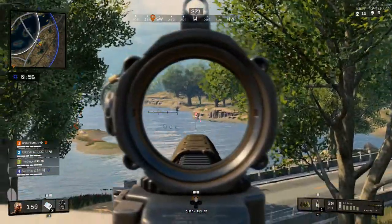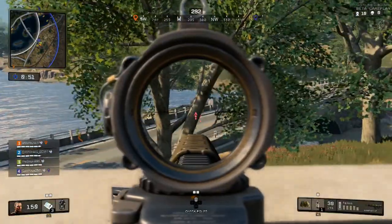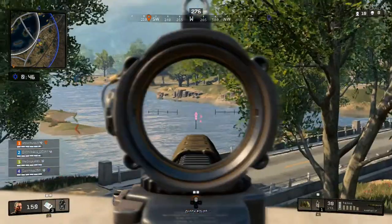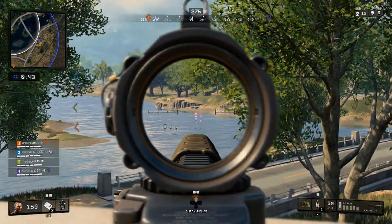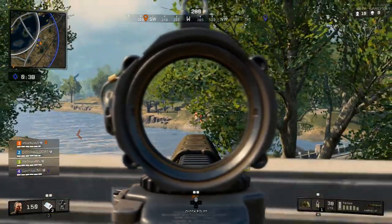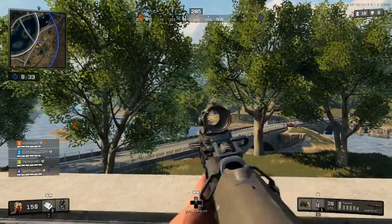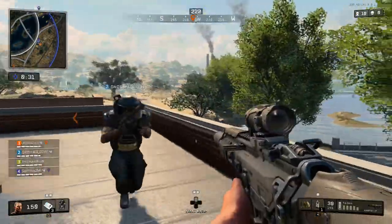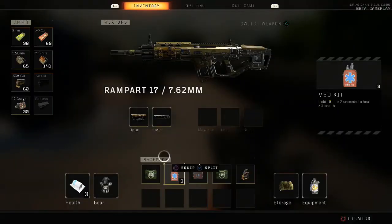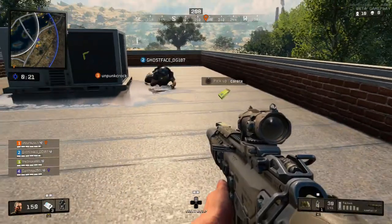They are completely redesigning from the ground up the armor system in the game. This is meant to include a way you can actually repair your armor, which is a really cool idea — basically you'll be able to get armor pieces to repair it and put it back together. Many people have quit playing Blackout simply because of the armor system, as it hugely encourages camping once your armor is broken.